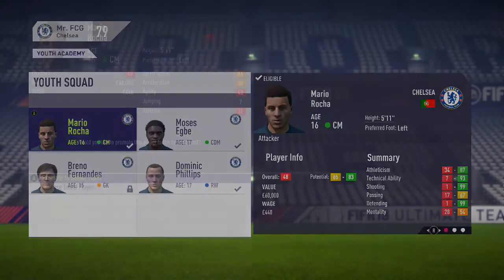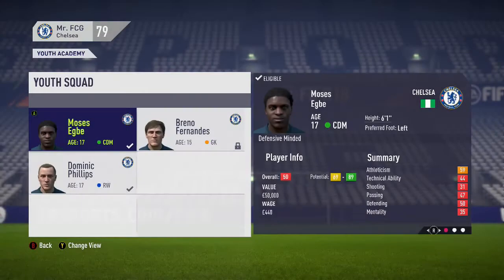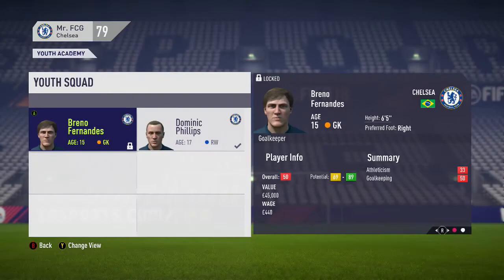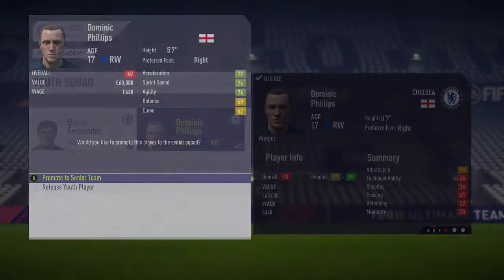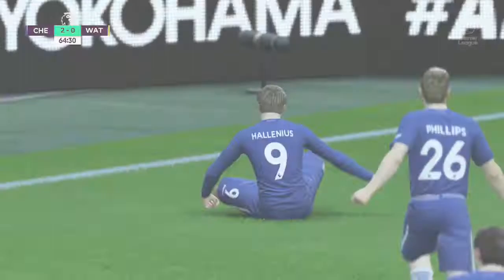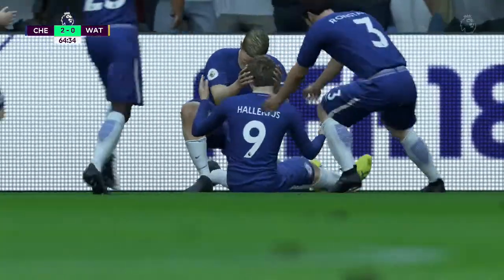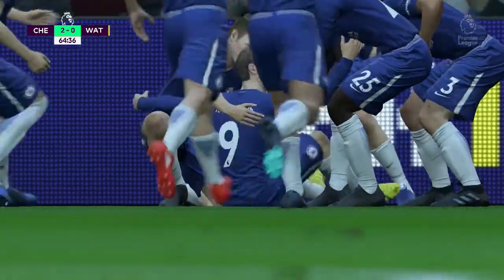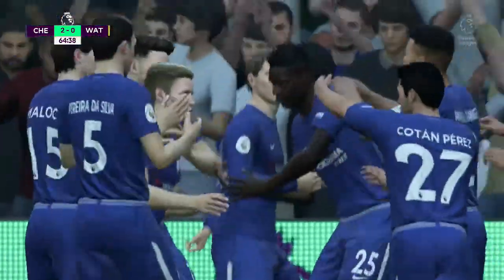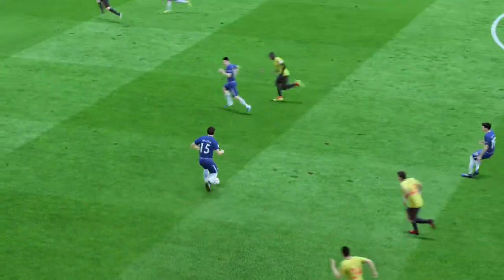As I promote Mario Rocha, I'm also going to promote Egbe. We can't promote Fernandes the goalkeeper yet as he's still underage. We might as well stick Dominic Phillips in there as well - they all signed their first ever senior contracts. Phillips got a game in the very next match against Watford.